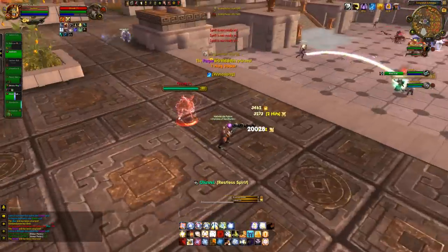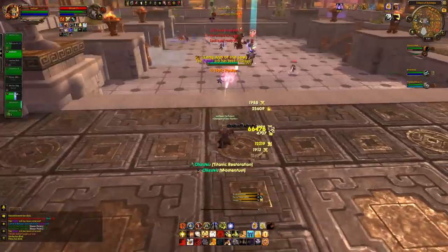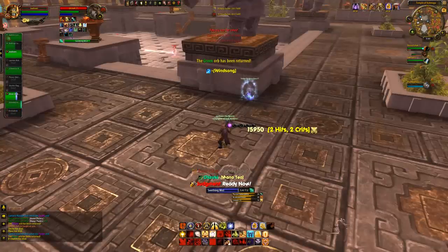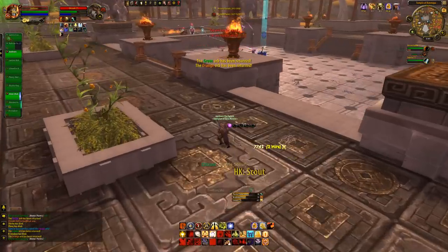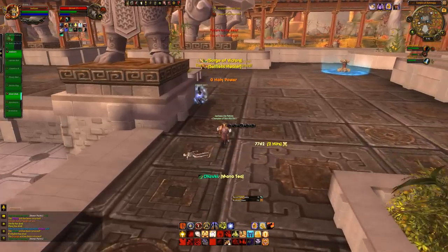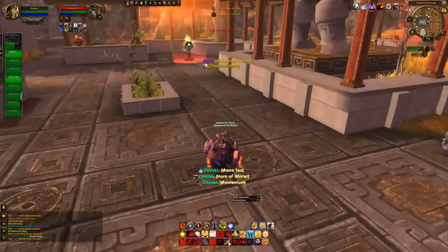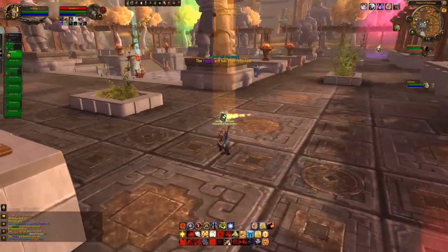Gold costs are 500 / 1,000 / 2,000. Garrison Resources scale at 300 / 600 / 1,200, and there are many ways to earn them — through missions, the Lumber Mill, converting materials, and various other activities. Finally, Honor Points follow the same scaling as gold at 500 / 1,000 / 2,000, earned through PvP as usual.